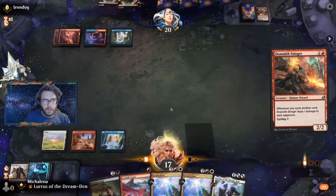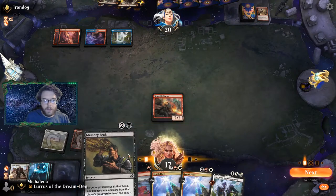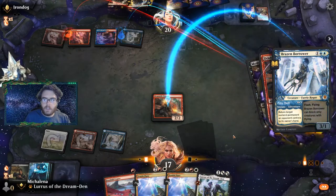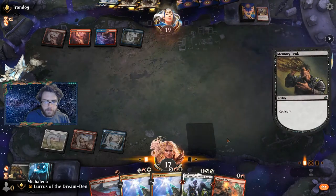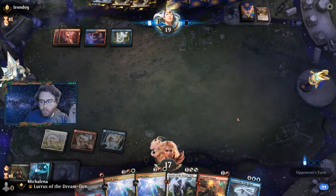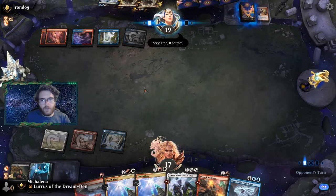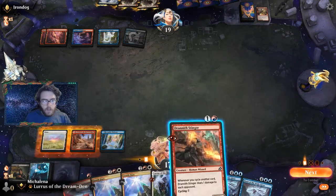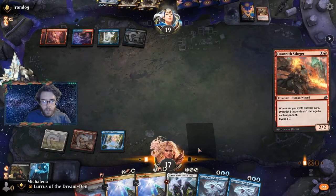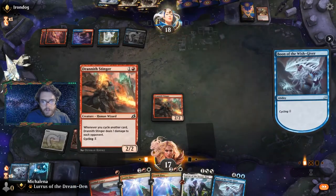Let's play the stinger and then we can cycle something if we need to. We'll definitely cycle something now so if we hit a land we can play it. They have a Brazen Borrower — Boon of the Wish-Giver as well. No idea who that's even supposed to be. So this is Grixis Adventures I guess. We'll play the stinger and cycle one of these boons. The stinger is alive.